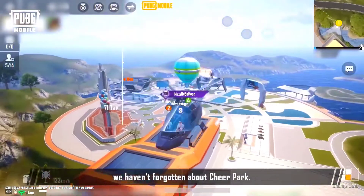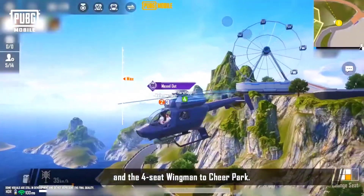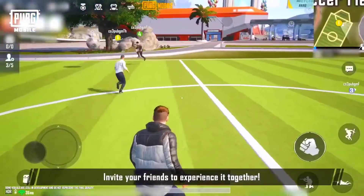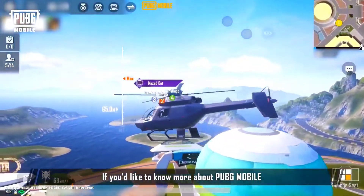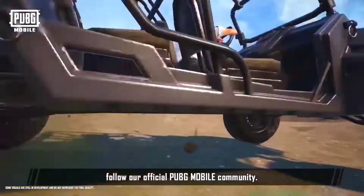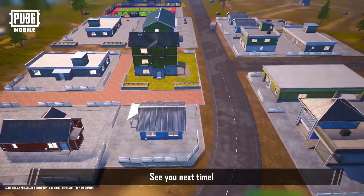And don't worry, we haven't forgotten about Cheer Park. In the new version, we've added a mini soccer field and a four-seat wingman to Cheer Park — invite your friends to experience it together. If you'd like to know more about PUBG Mobile, follow our official PUBG Mobile community. Hope you all have a great time in the new version — Winner Winner Chicken Dinner! See you next time!